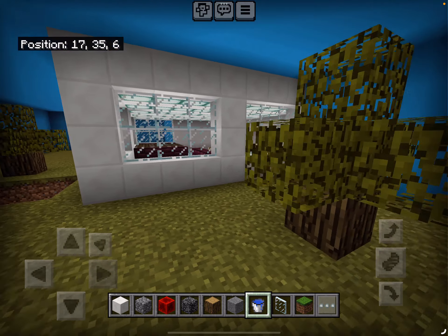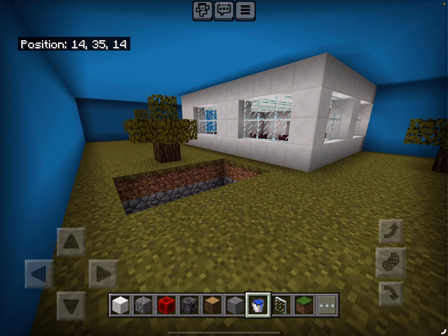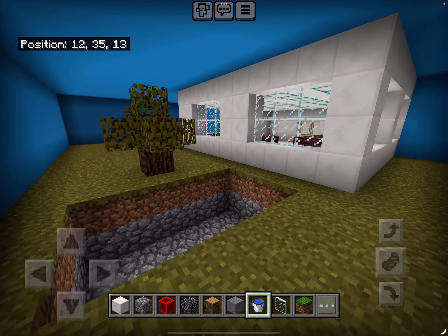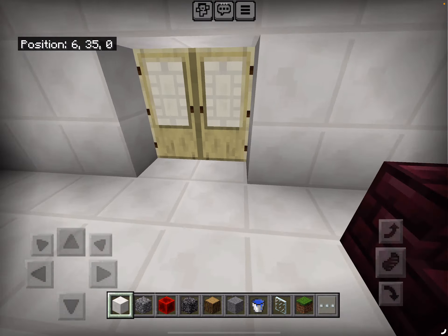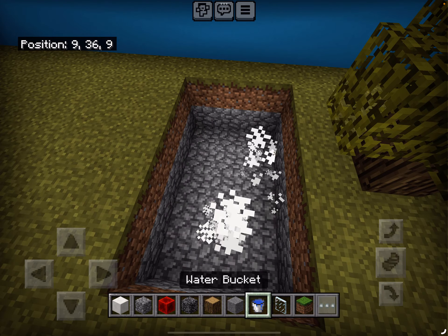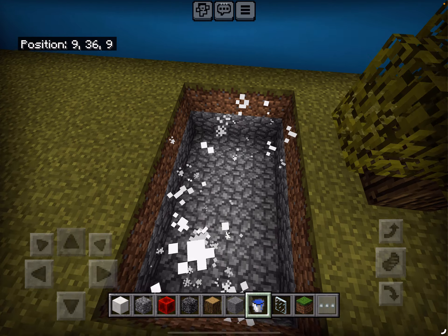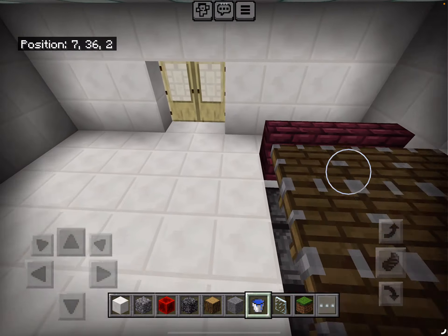Hello buddy, so today we're going to show you how to put the water in a different world. Let me show you. So let's remove the block. Today we're going to show you how to put the block, because if you put the water bucket you can't put the water. We're going to build it so it looks like outside, and now I'm going to show you, so we're going to go out and enter.